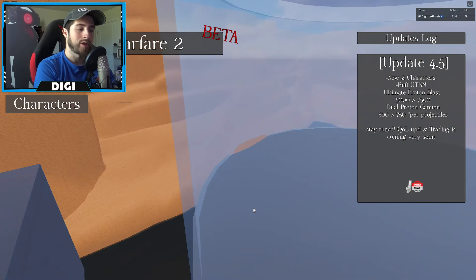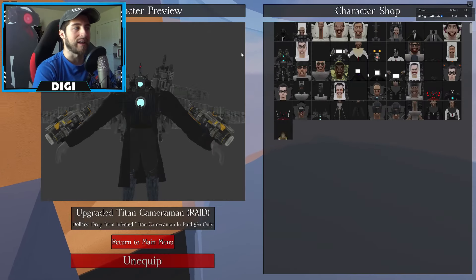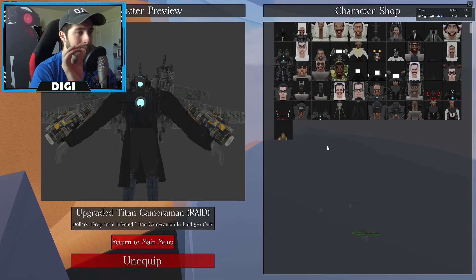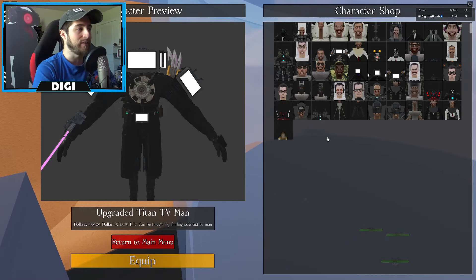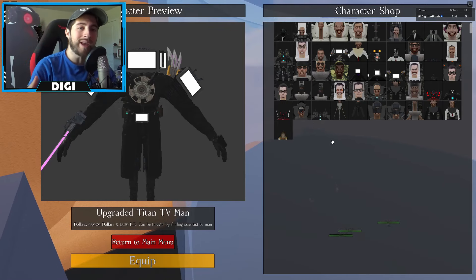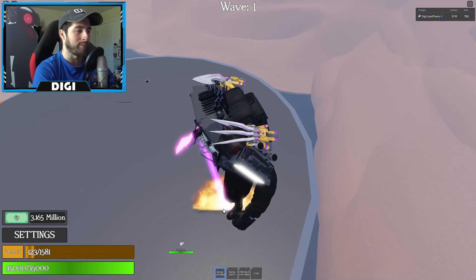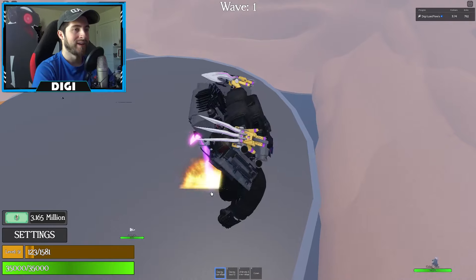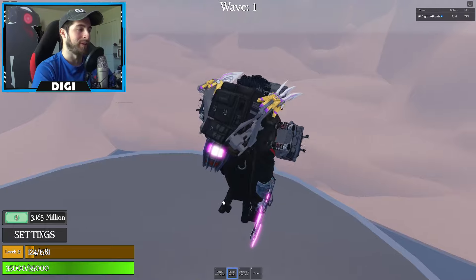This will send you to a different place and you then select your character. I recommend using Upgrade Titan TV Man or anyone with a lot of AOE attacks or a lot of HP. And this is what happens — they just start flying around and it is unbelievably annoying.